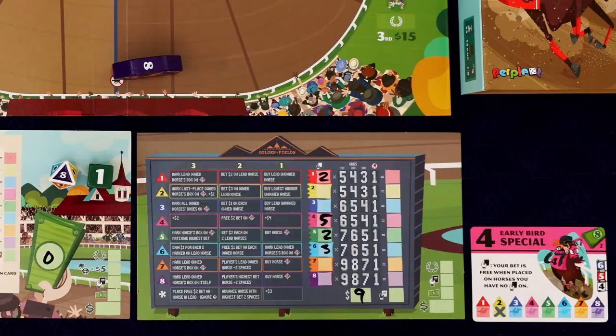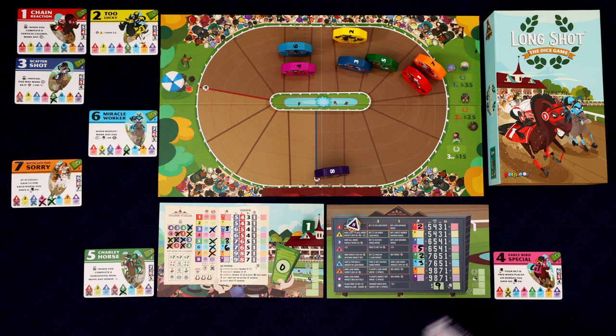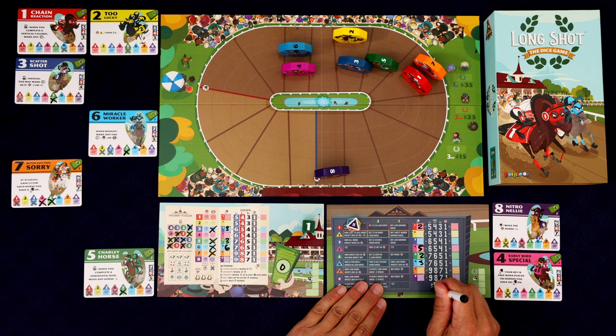Roland is going to try to buy another horse. It wants to buy the eight. I'm okay with that — it's going to buy that for four, going down to five. Sucka! You just bought the worst horse.